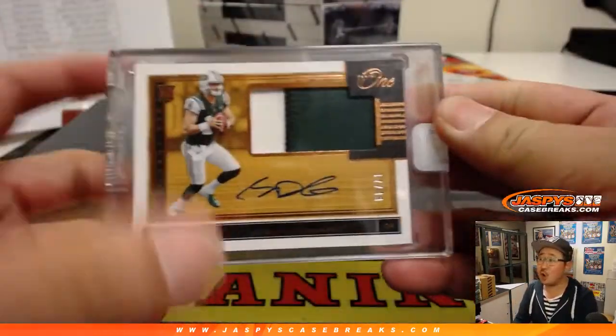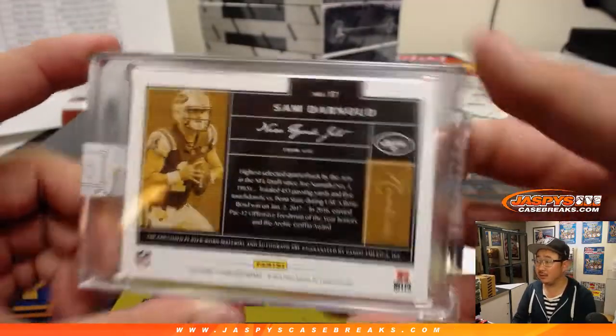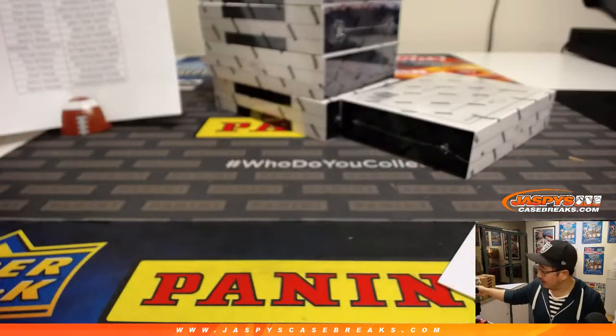And Sam Darnold — two color patch and autograph, 17 out of 49. Nice Sam Darnold. Jeremy Tillman, JT, with the Jets.